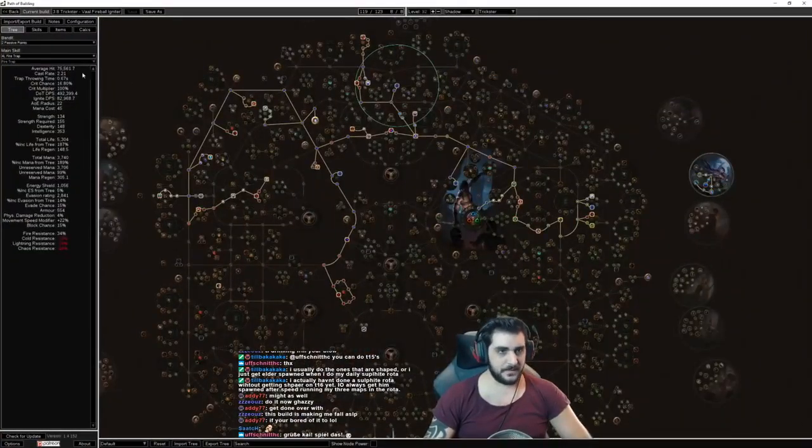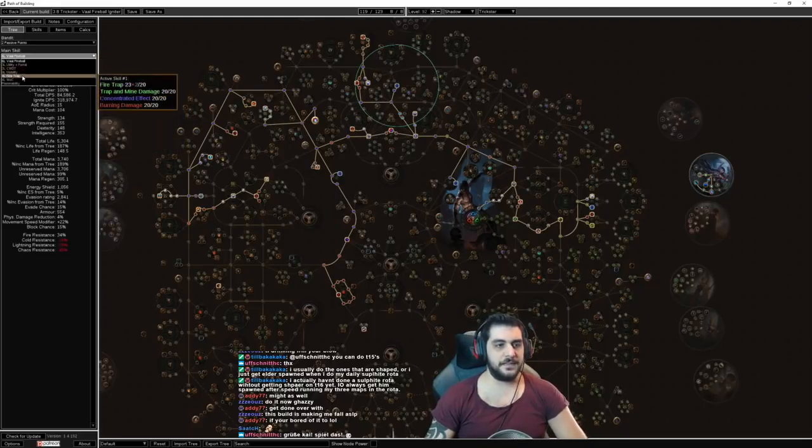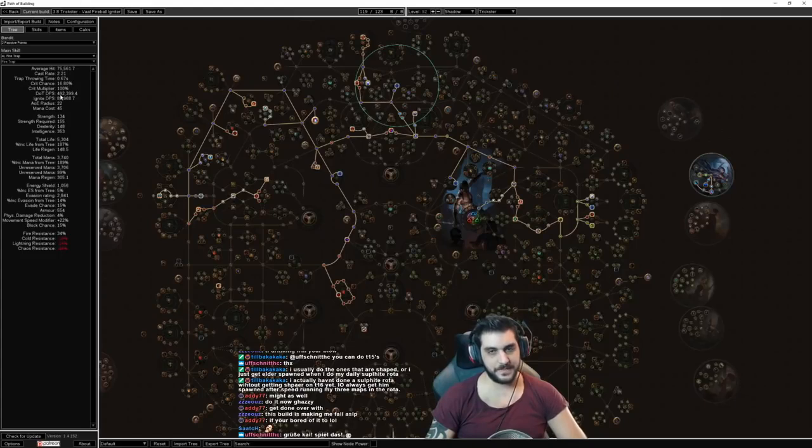I'm level 86 with this build. In Path of Building, the Fireball ignition is about 320,000 Shaper DPS. Fire Trap deals about half a million Shaper DPS, which is how we bring down bosses. Combined with Wave of Conviction active, you get about 800,000 Shaper DPS — but that's three abilities you need to use and refresh, which can be messy, so I wouldn't recommend it for Uber Elder even though the numbers suggest it's possible.